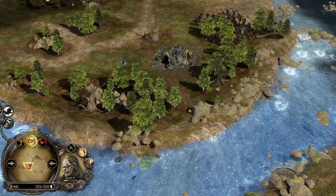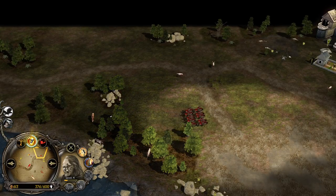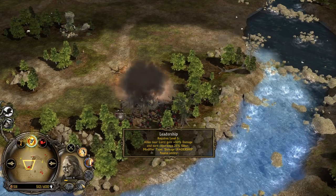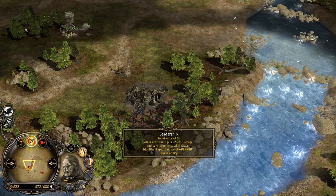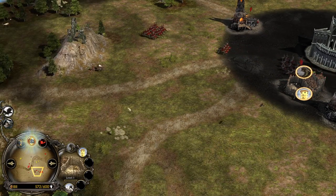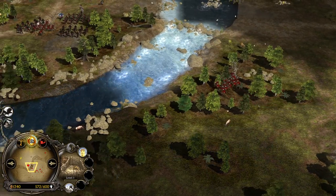Lurtz is level 4, healing up over time. Isengard is creeping what I believe is the last remaining lair on the map — the Fords of Anduin. If Lurtz gets the last hit on this lair, he will be really close to level 5. Leadership is gonna make those units hit like an absolute truck and they'll also level up 25% faster. In the meantime, we have double Uruk Pits, both level 1, plus one Warg Pit level 1 — a great mix of infantry, Uruk-hai crossbowmen, and cavalry units. 8 power points collected, 600 command points available.